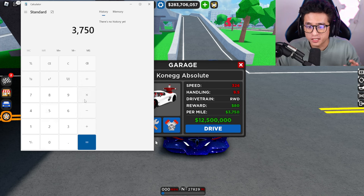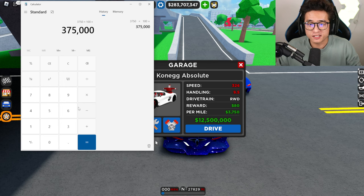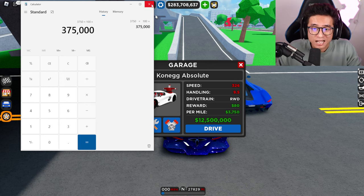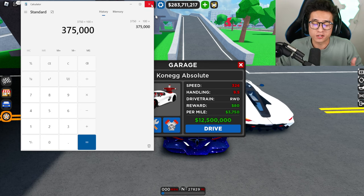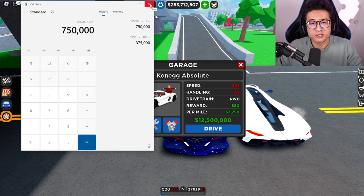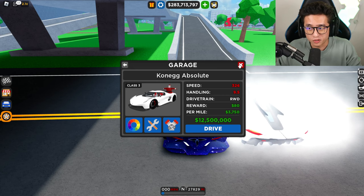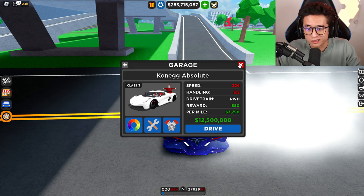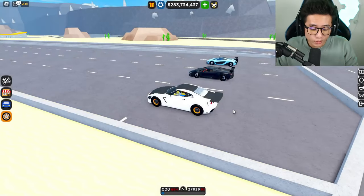Let's pull out the calculator. At $3,750 per mile and doing about 100 miles a day, you can earn up to $370,000 just going 100 miles a day. If you go more, you can actually earn up to a million dollars a day with the Absolute if you want to — you just have to do at least 300 miles a day.